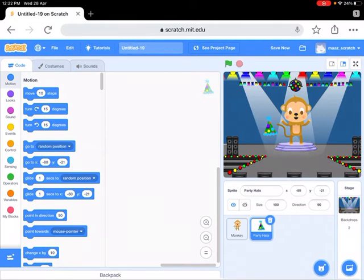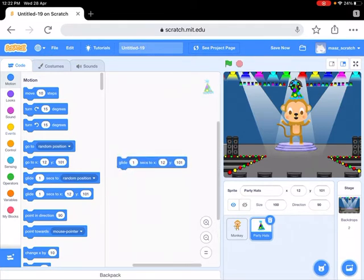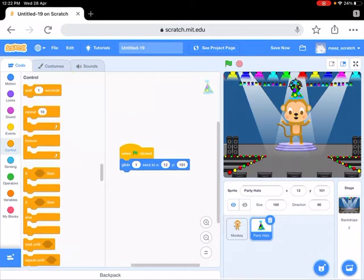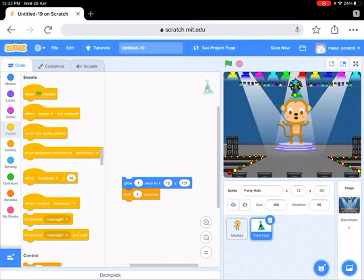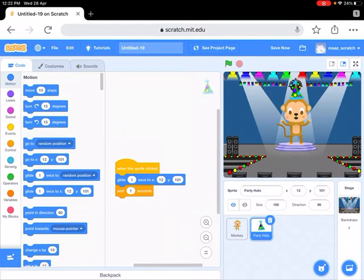I'll put it over here. When the sprite is clicked, wait one second, when the sprite glides - let's see: one second, two, four. So let's see this - looking good. So the next thing we'll take is...